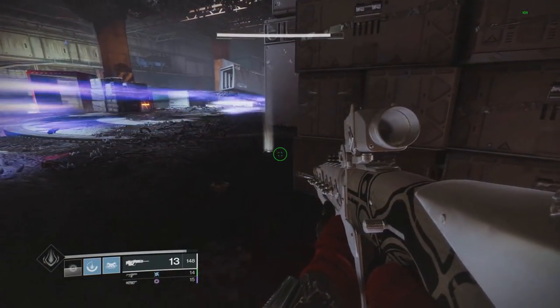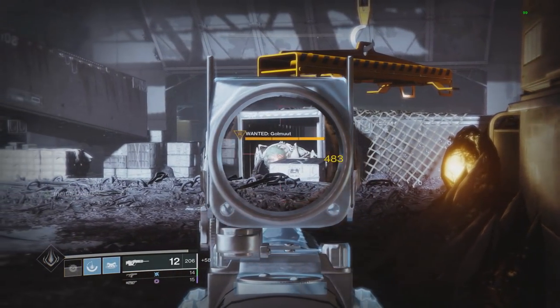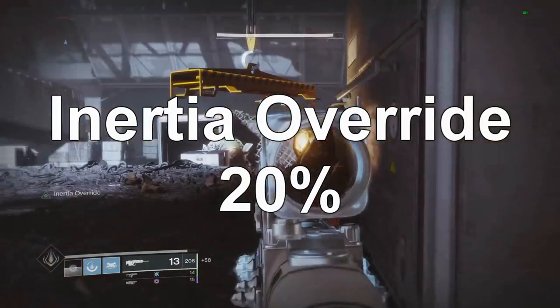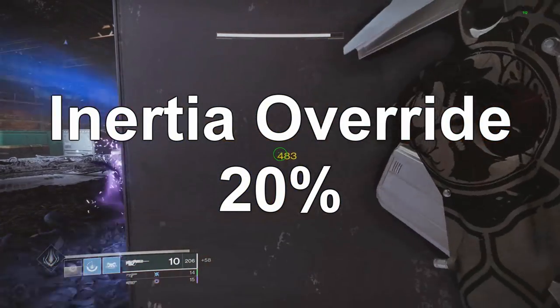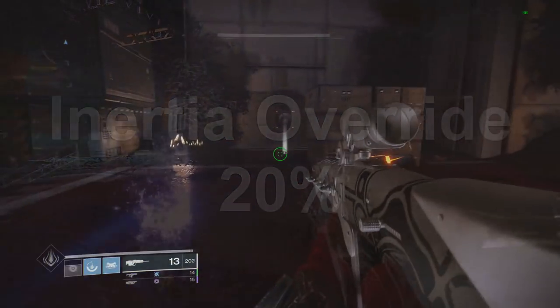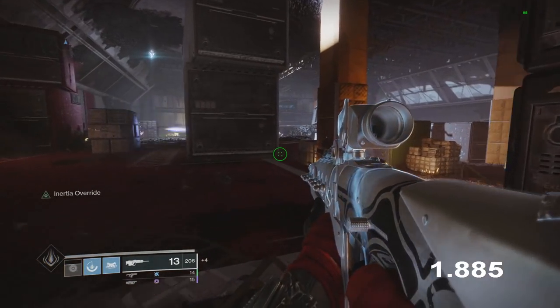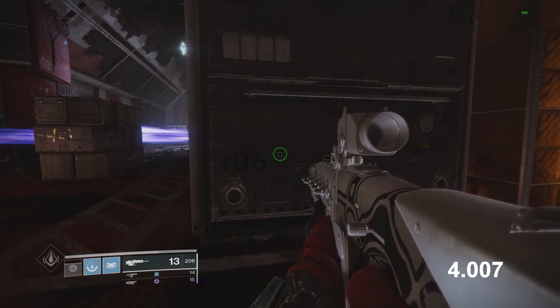Moving over to Titan with Inertia Override on the new Striker subclass: sliding through an ammo box gives you increased damage for a short period of time. Sliding through the primary box and shooting, I hit 483, which is a 20% buff. It's kind of something you have to go out of your way to do. Testing duration: it lasts for four seconds, which isn't terrible.